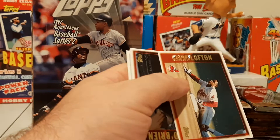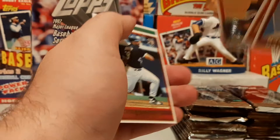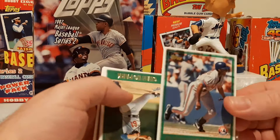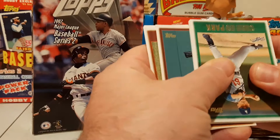Todd Zeile, Kenny Lofton, Charlie O'Brien, Cal Eldred. These cards are really sticky sticky. Vlad Daddy — there we go, that's a nice one. It's going to be his rookie card in Topps — nine games the year before. We found his prospect card earlier, but not his base card. So that'll be his rookie.